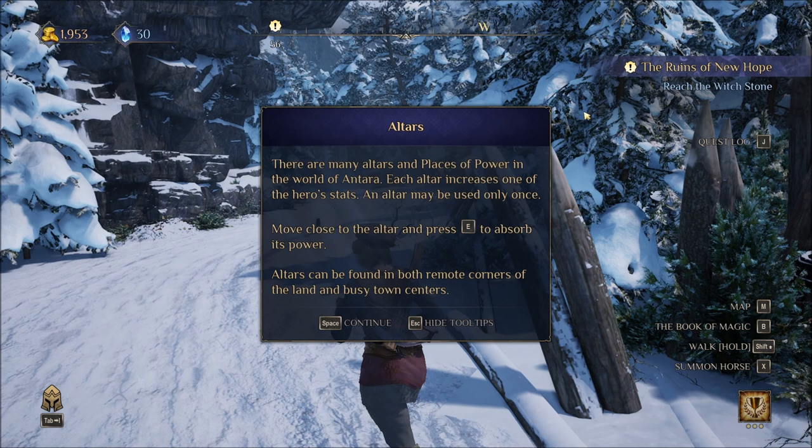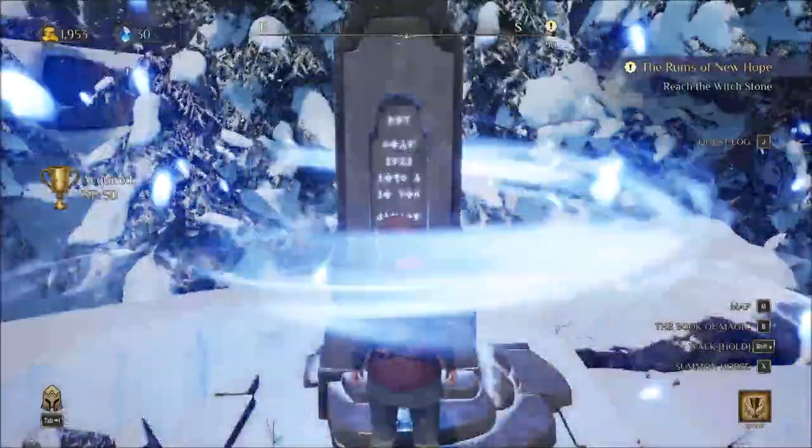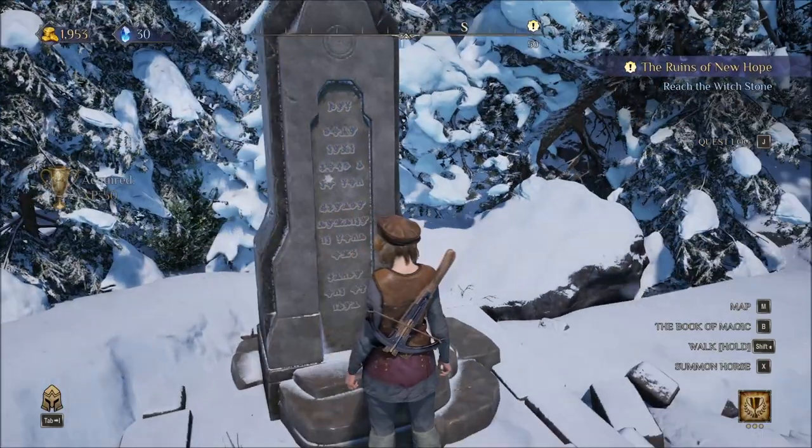Altars — there are many altars and places of power in the world of Antara. Each altar increases one of the hero's stats. An altar may be used only once. Move close to an altar, press E to absorb its power. Altars can be found in both remote corners of the land and busy town centers. So look around. Ancient legend — what did we get? 50 experience.